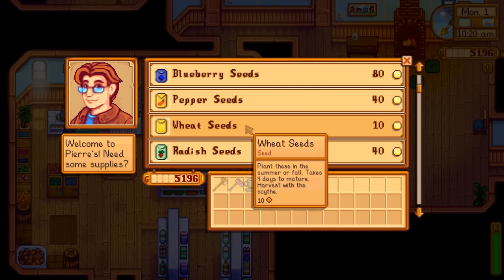Go ahead and plant anything in fall - it'll all make decent money - but cranberries first, then pumpkins and whatever else you want. Unless you have some of the rare seeds - if you do, plant those and grow them up. I would recommend putting them in a seed maker and multiplying them because once you have a crop of those going you'll never need to worry about money again. We got two giant pumpkins right on top of each other - and these are the finished product of the rare seed, which turn into the sweet gem berry.